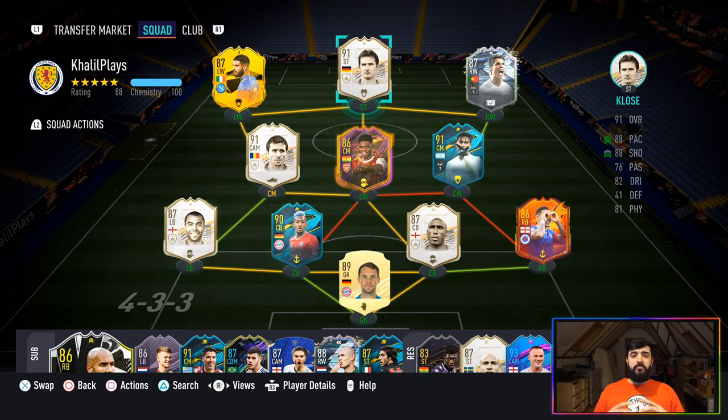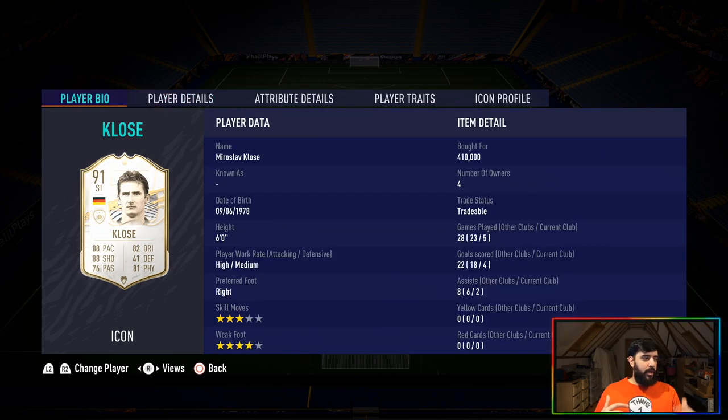This is the team I used Miroslav Klose in — I played him at striker in a 4-3-3, a 4-4-2, and a 4-2-3-1 at times as well. My first impression of this card is that it's very disappointing. I love Miroslav Klose — I love the way he used to be in and around the box scoring all these different styles of goals, very predatory instincts, and for me it just didn't live up to that hype.